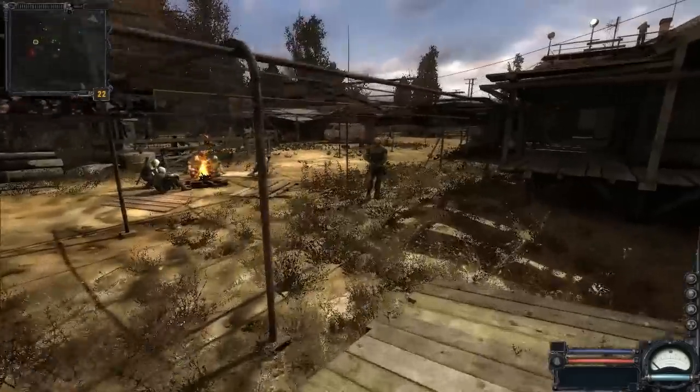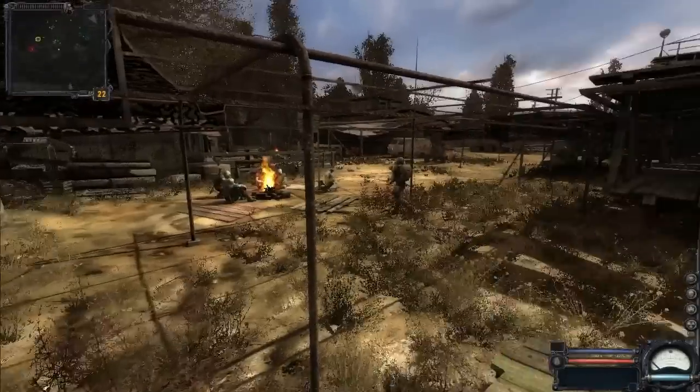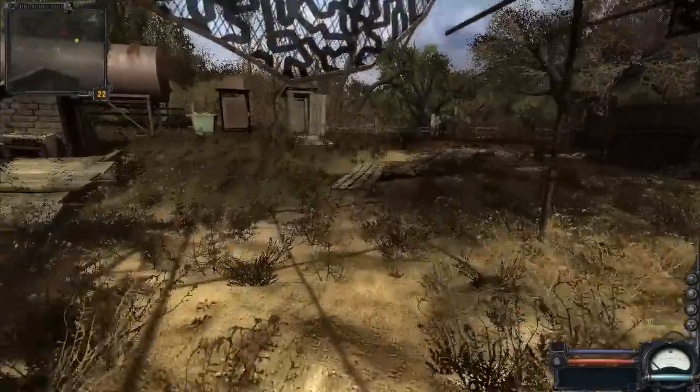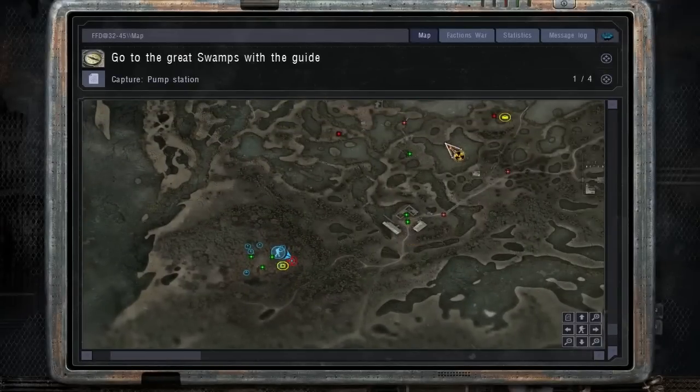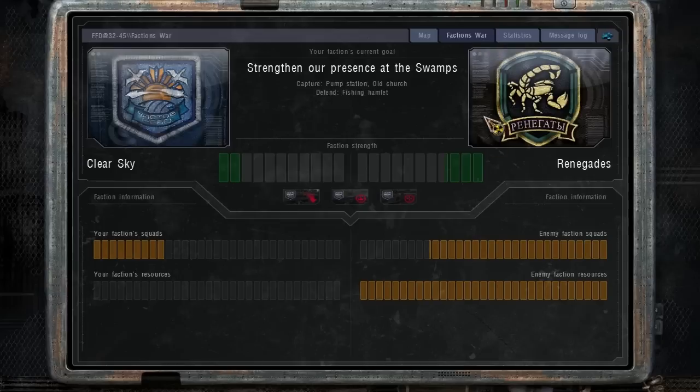Now this isn't as exciting as it sounds. This is an introduction to the Faction War system that was added to Clear Sky, which is a bit of a mess. It's not a lot of fun — it's mostly just tedious busy work. And here they force us to do it as part of a tutorial. You can see here the two factions at war in this area: Renegades and Clear Sky. Right now, Renegades have higher faction strength in this area than Clear Sky.